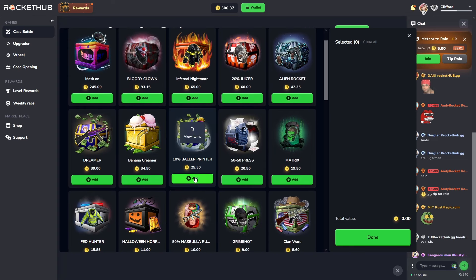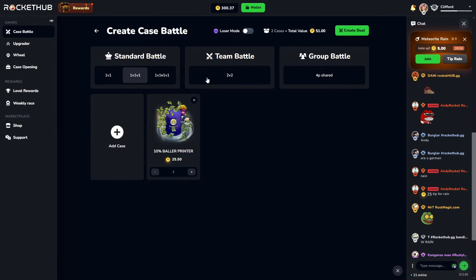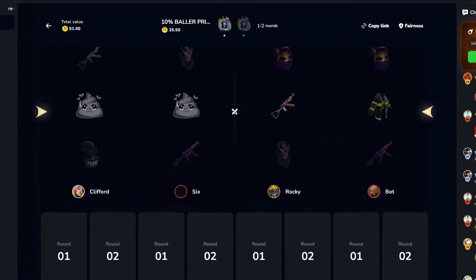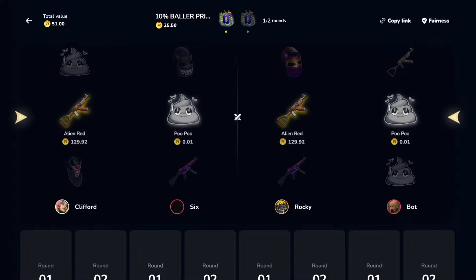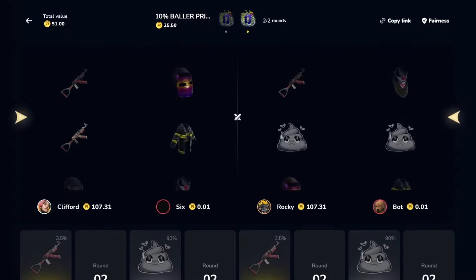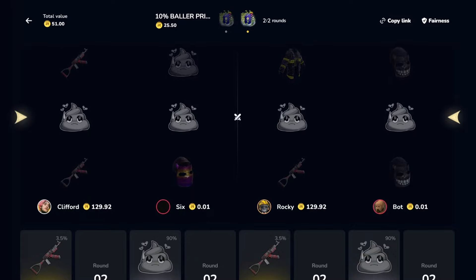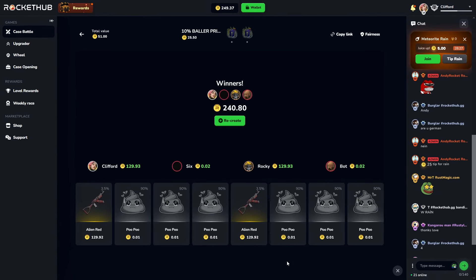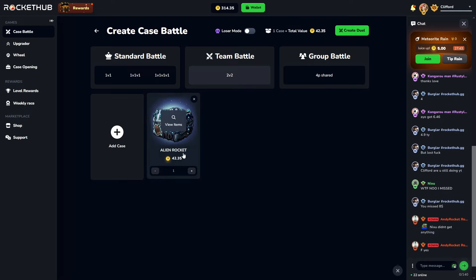Let's start off with a riskier battle — maybe some percent cases. I'm liking the idea of doing two of these, so let's go 2v2 and see how this works out. Also, we just unlocked another rewards case so I want to check that out in a second. Two aliens — I'm pretty sure it splits if no one hits, so that would still be some good profit. Yeah, it just splits — nice.